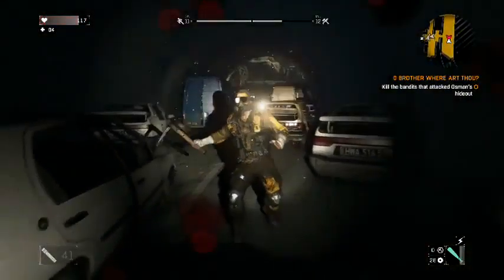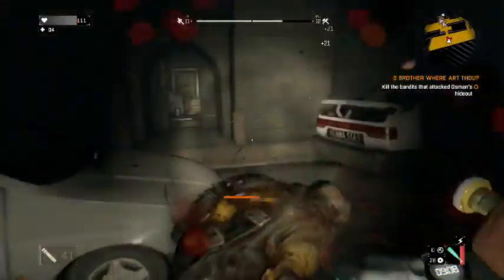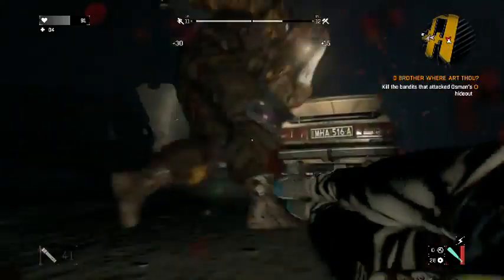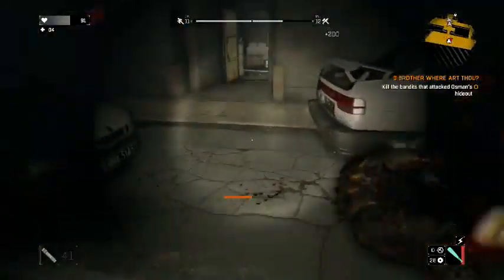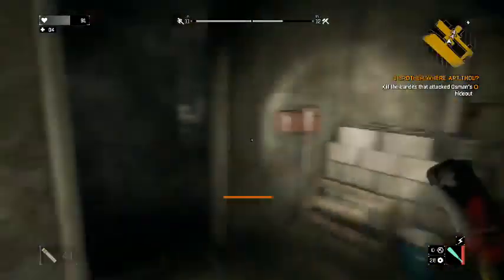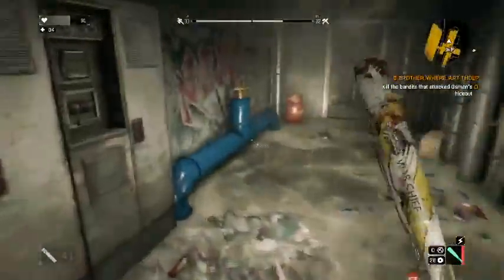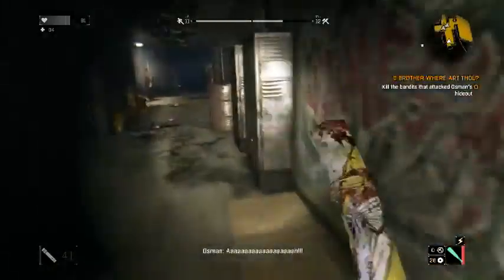The white bar on top is your health. You can regenerate health by crafting med kits — you can also find them throughout the world. You can craft them to make better ones or make more when you run out. Some tougher enemies showed up but that jumping kick move looked really cool.